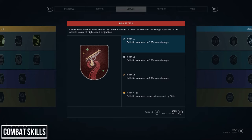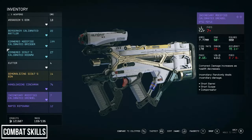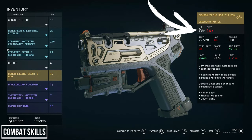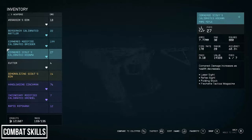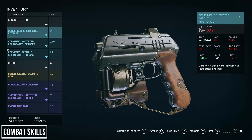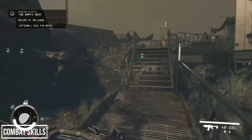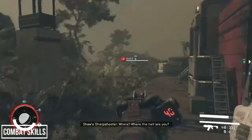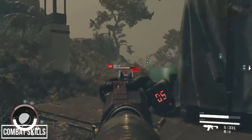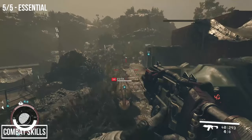The third skill tree is the Combat tree, and the first perk is Ballistics, which makes all ballistic weapons do more damage: 10% at rank 1, 20% at 2, 30% at 3, and at rank 4 your ballistic weapons range also increases by 30%. Ballistic weapons are basically any weapon firing bullets to deal physical damage — not lasers, grenades, or EMP weaponry. Most weapons in Starfield are classed as ballistic, making this a very worthwhile skill. Unless you're playing a melee or laser-only character, get this skill to rank 4 early. The increased range on ballistics is particularly noticeable on weapons with shorter ranges like shotguns. I'm ranking this as essential.